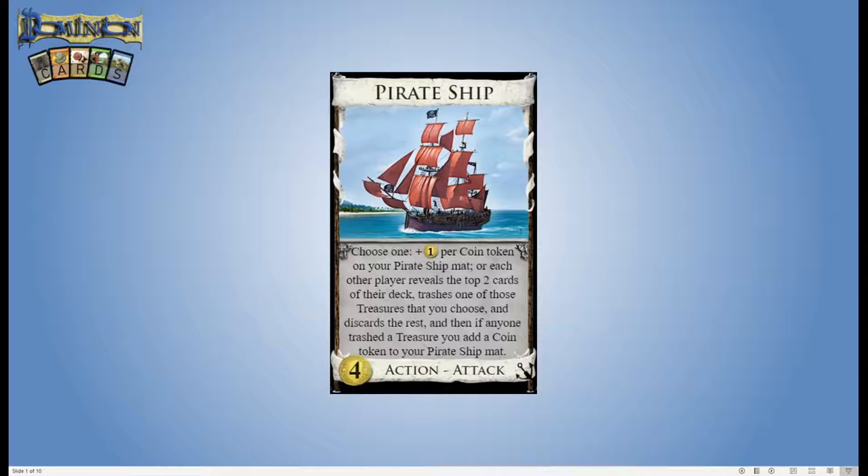Each other player trashes one of those treasures that you choose and discards the rest. If anyone trashed a treasure, you add a coin token to your pirate ship mat. This is a very wordy card — possibly the second wordiest card in all of Dominion. I think Possession has it beat, but you don't see cards with this much text in more modern expansions. They try to be a lot less wordy than this.